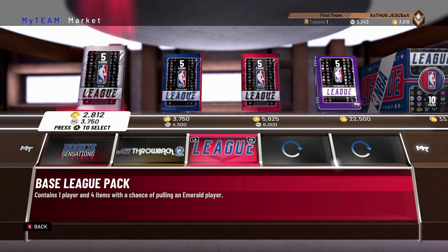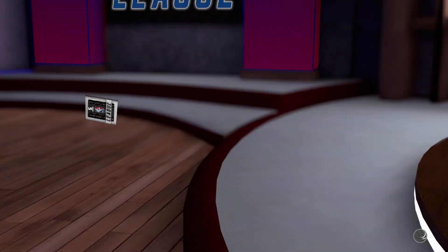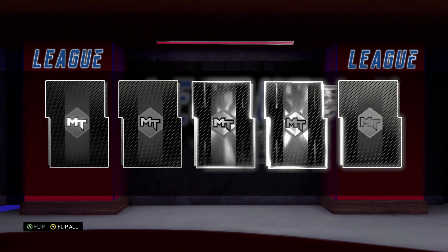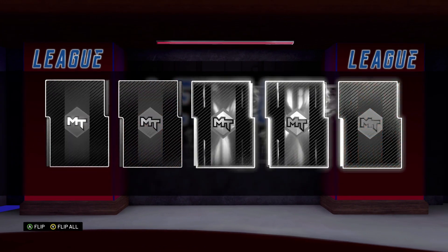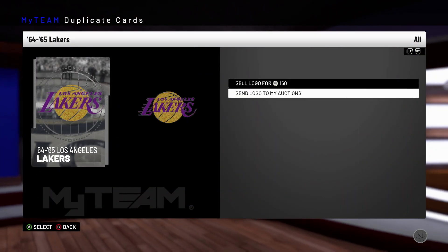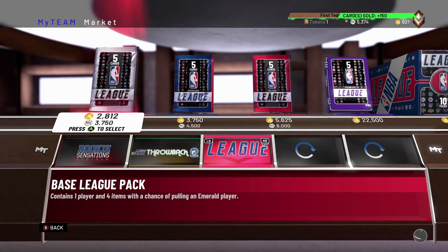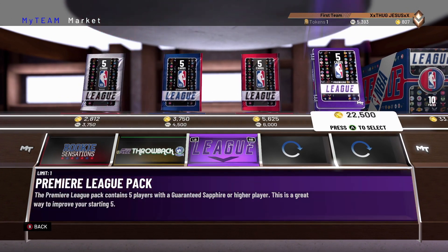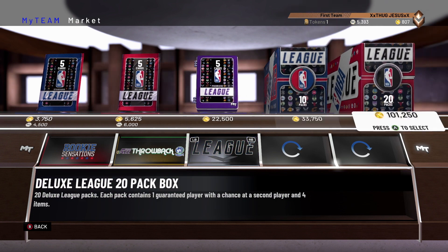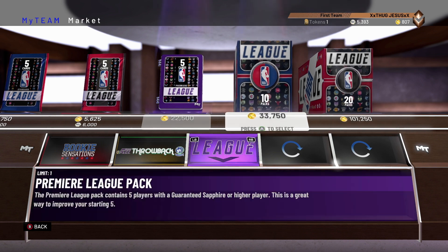Why just one pack? I thought it was five packs. I'm not going to get anything out of here. I didn't have enough for that blue one — I was short 100 VC. You could have bought it with MT. Oh, why would I do that? Or I could have opened this and got 20 packs with the chance of pulling an Amethyst player.